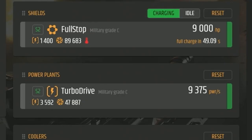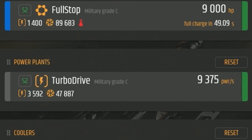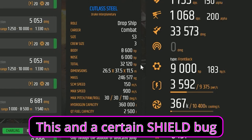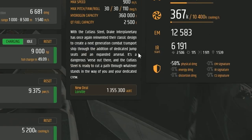Honestly, it's really barely a tradeoff. Your shield is a size two Full Stop military grade C with 9,000 hit points. You can upgrade that to military grade A — the FR76 — for a little more hit points. Power plant is a size two Turbo Drive — you shouldn't need to worry about upgrading it. It's got plenty of power; we're only using 3,592 out of 9,375 available. Cutlass Steel, dropship combat, size three, crew size of three, body hit points of 8,600, nose of 6,000, and a total of 32,120 hit points. That explains why it takes forever to take down a Cutlass. You can purchase this in-game at New Deal in Loreville for 1,355,300 aUEC.